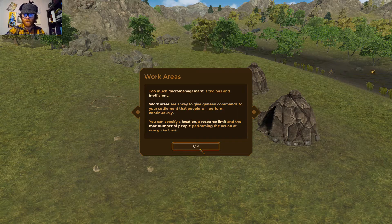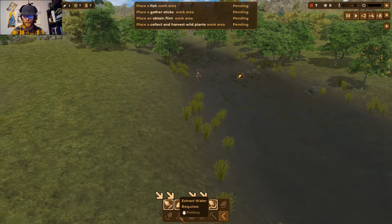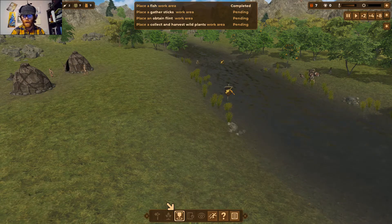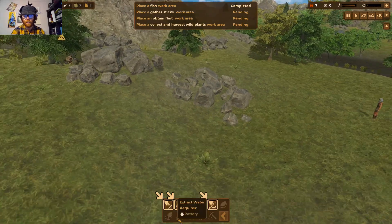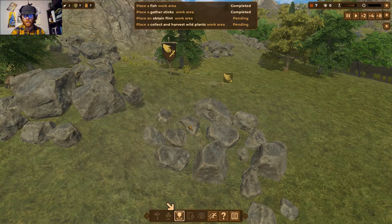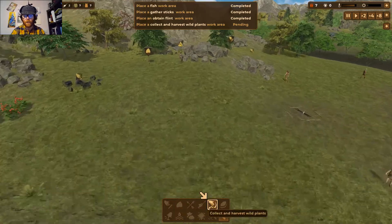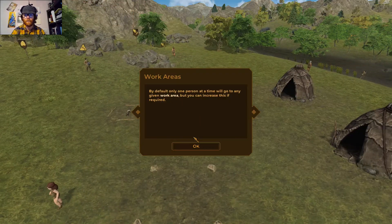Work areas are a way to give general commands to your settlement that people will perform continuously. You can specify a location, a resource limit, and the maximum number of people performing that action at any given time. Let's place a fish work area, a gather sticks work area, a collect flint area, and a natural gathering area for berries and fruit. By default, only one person at a time will go to any given work area, but you can increase this if required.